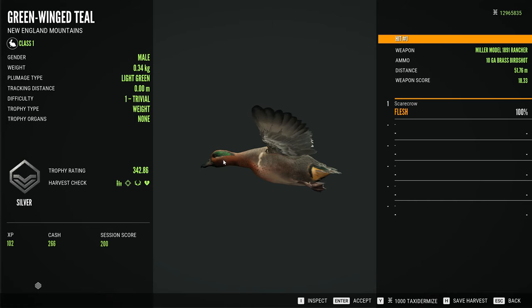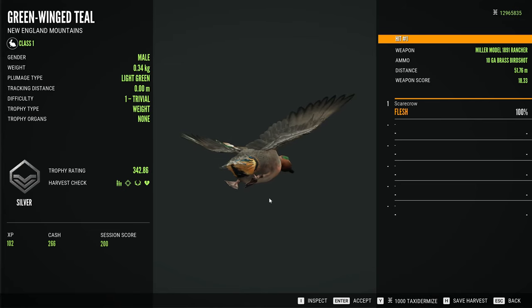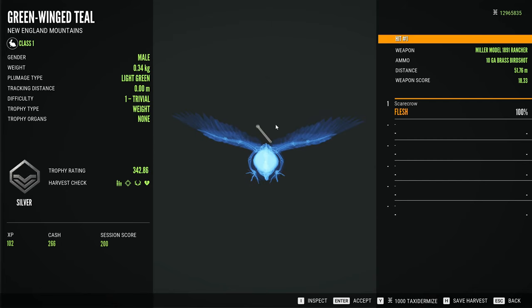Our very first green-winged teal of the day — this one is a 342 light green plumage type. We only hit one pellet from the birdshot, though I do believe the birdshot from the 10-gauge actually has fewer pellets, so I guess it makes sense that only one of them hit.